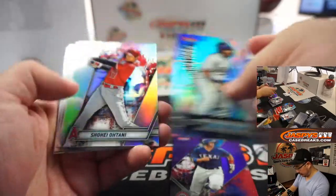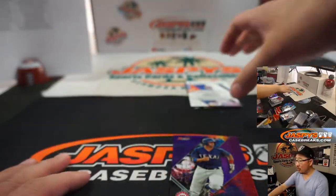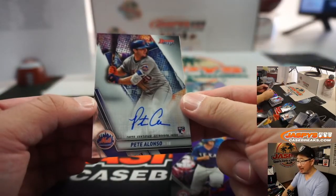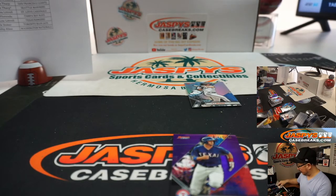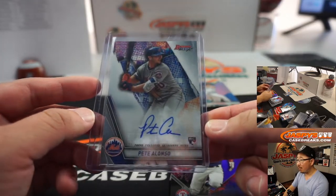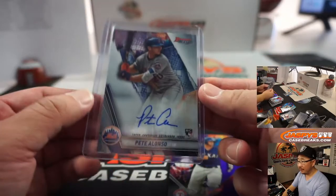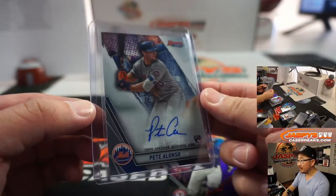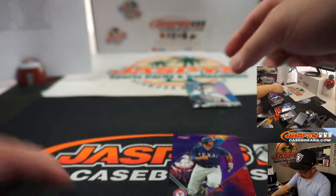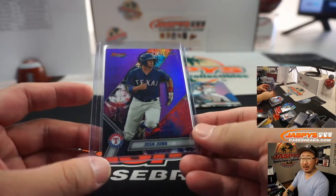Josh Young to 250. Wander Franco die cut. Pete Alonzo rookie auto - New York Metropolitans, Mary with the Mets. Those scuffs are on the top loader, not the card. Very nice. We were just talking about him and then he pops. Josh Young - up and comer for the Texas Rangers. That last one will also go to Mary - she gets that parallel. And JJ Bledet will go to the Marlins.